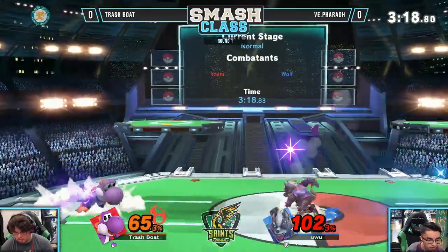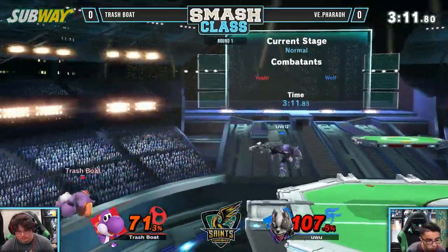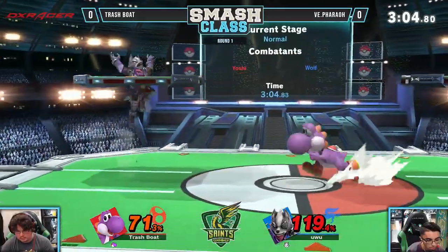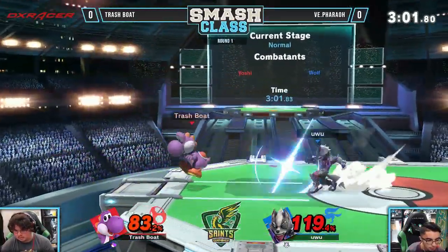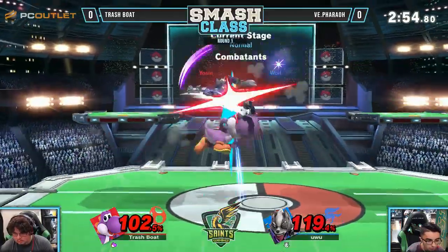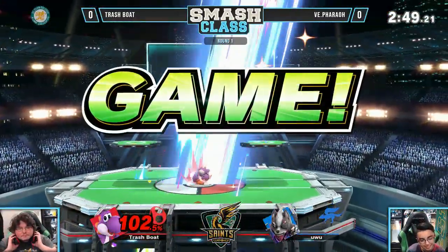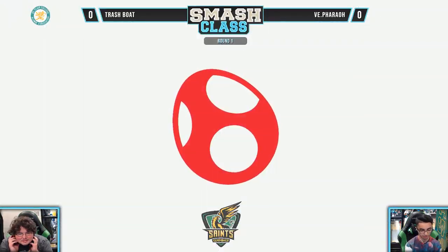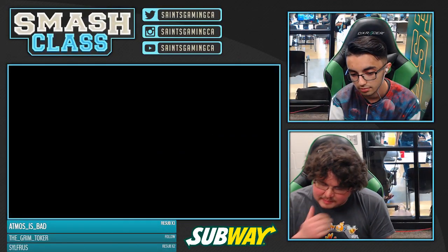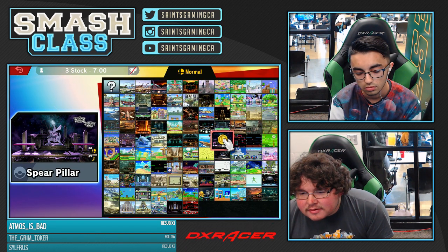Pharaoh at kill percent at this point — a smash attack or something like that. Although you could tell T-Boat is kind of reaching. Good back air. Really tense here. Pharaoh holding center right in the center of that Pokeball. I like that up tilt, really good. Oh, that could have been huge — he was looking for that, but didn't land it. That's it, in true T-Boat fashion. That was scary because he couldn't hold shield — it probably would have broke. And not too much you can actually do there. Shout out to AtmosisBad for that three-month resub, thank you so much.